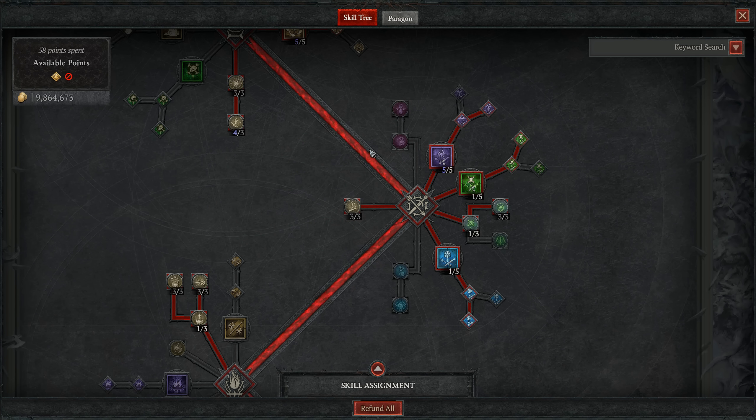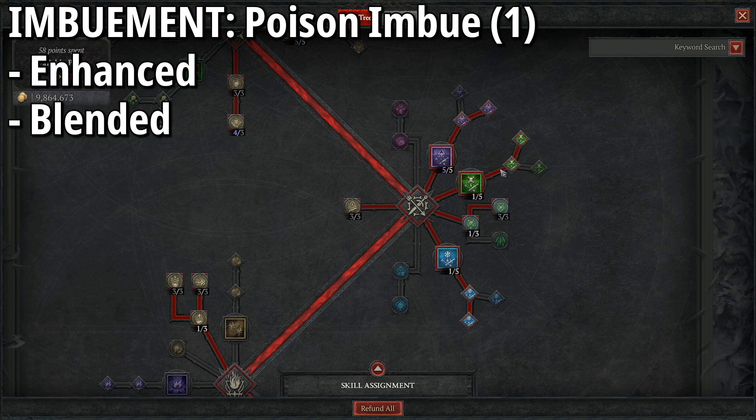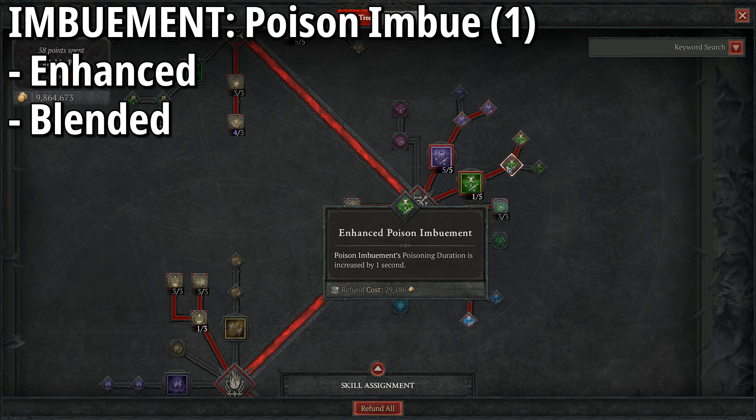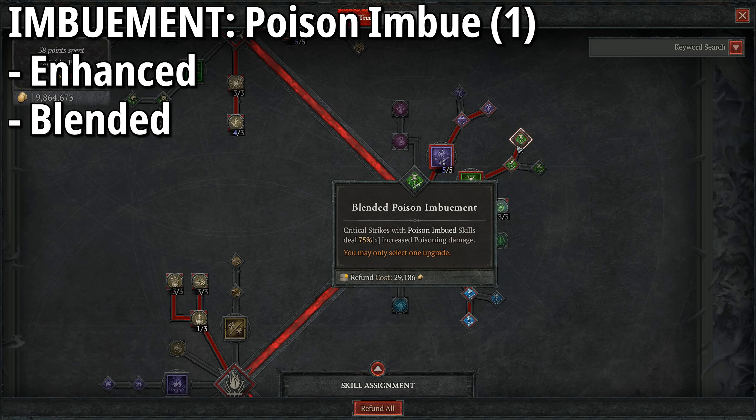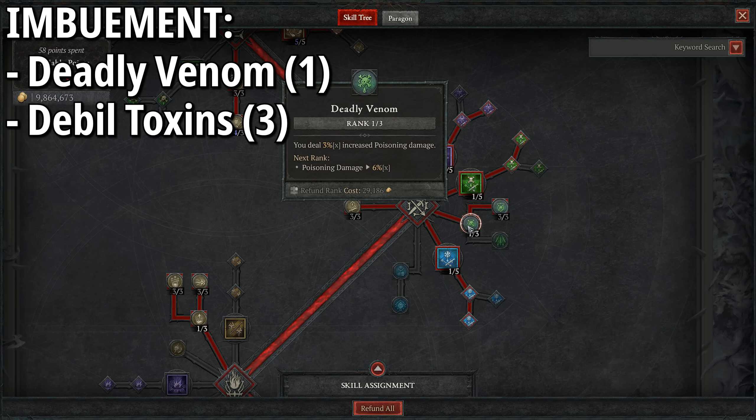Starting with Shadow: one point into Shadow Imbuement deals Shadow (non-physical) damage, and enemies will detonate after six seconds or when killed — that's where the true mobbing potential comes in. Enhanced Shadow Imbuement gives increased critical strike chance against injured infected enemies, boosting ricochets. Mixed means infected enemies also take 12% increased non-physical damage from us for eight seconds, applying to all three imbuements. We skip Shadow Crash and Consuming Shadows — this build has plenty of ways to keep energy topped up.